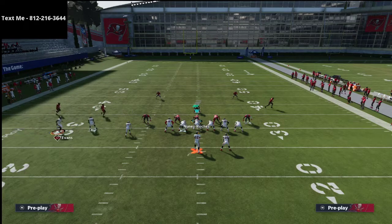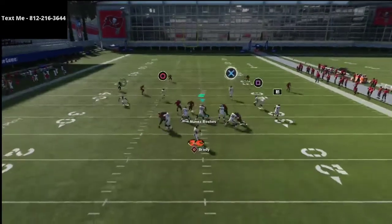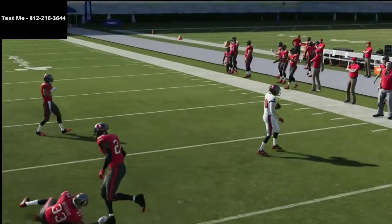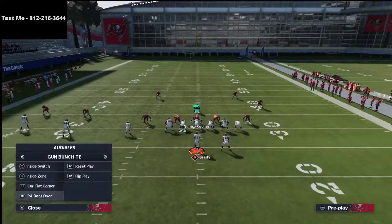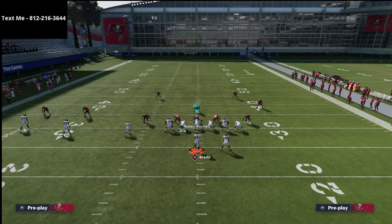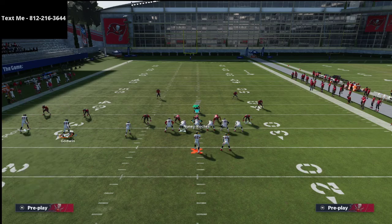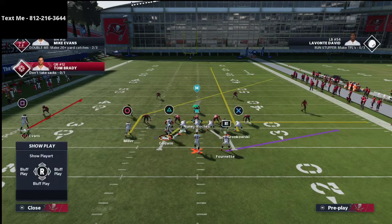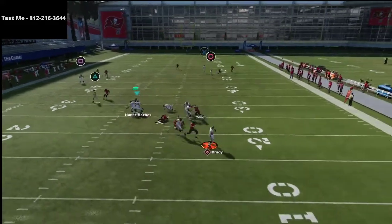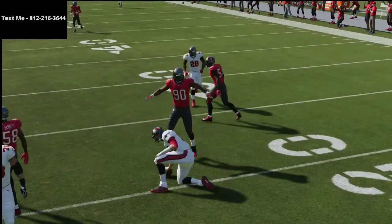These plays are really adaptable and simple. You never want to forget to use these little motion snaps — these pins and pulls do a great job of creating openings, and you can always audible around the different sets. One other thing with the curl flat play is the effectiveness of Scotty Miller's route against zone drops, which allows you to beat zone coverage on both sides.